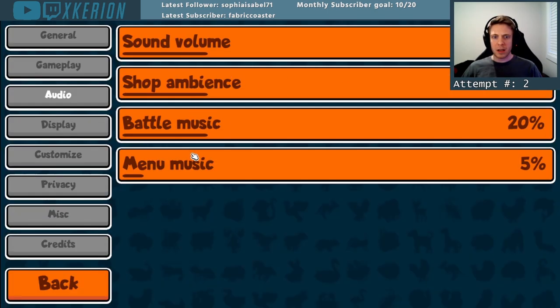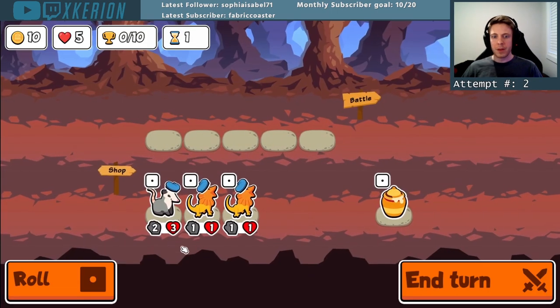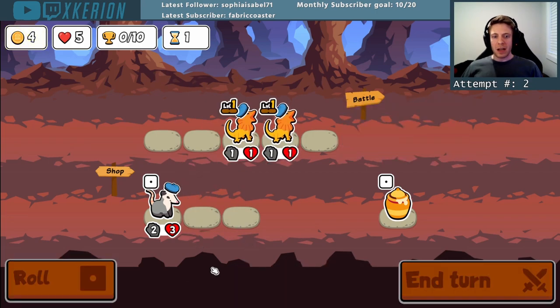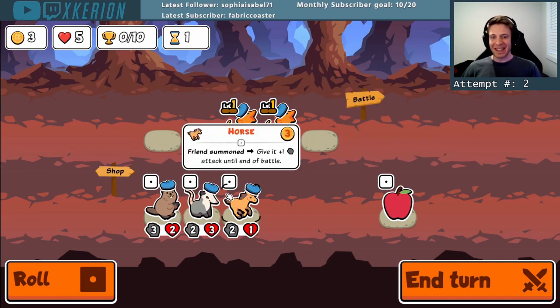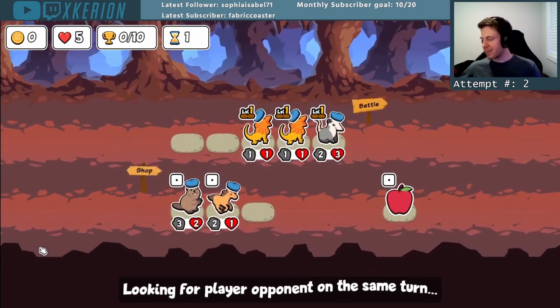In Super Auto Pets, the armadillo isn't really considered to be a very strong unit. It's a tier 4 pet that on hurt and faint gives your other pets some health. It can be paired with pets like the elephant and the leech to strategically trigger the hurt ability, but the HP you get is pretty underwhelming. Let me know how you feel about the armadillo in the comments and what kind of lineup you run it in.